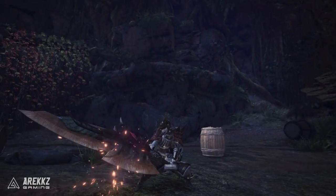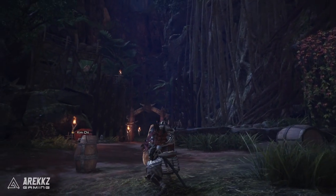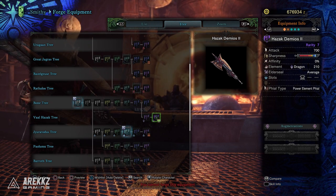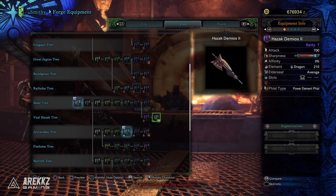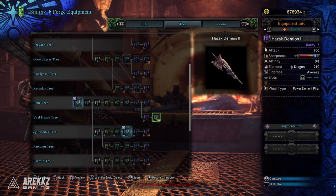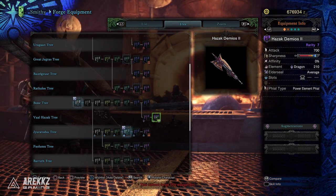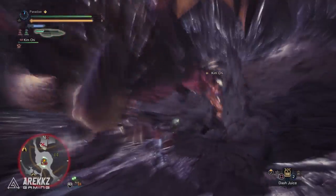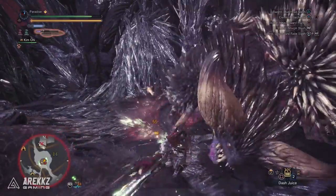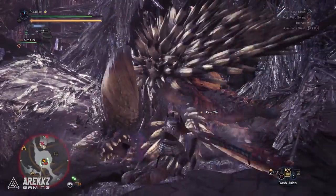Moving on to number two, we have the Vaal Hazak offering — the Hazak Demios 2. This has a base attack value of 700, 0% affinity, and 210 dragon damage, which is higher than the Nergigante offering. When you consider that 15 of the monsters you fight in this game have at least a two-star weakness to dragon or higher, this has great value for many encounters — especially farming elder dragons, which is a core part of your endgame grind. It also has an average elder seal to help suppress elder dragon traits, a level two gem slot, and two augmentation slots. It's worth noting that you only need two points in handicraft to get white sharpness, so if you throw on the Death Stench legs and grab a Protective Polish decoration — which stops your sharpness from depleting for 60 seconds after sharpening — you can get bonus damage from white sharpness for very little cost.